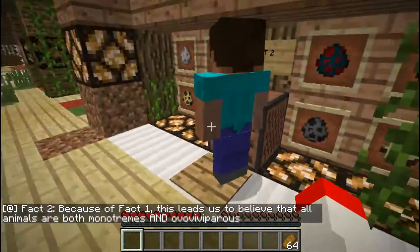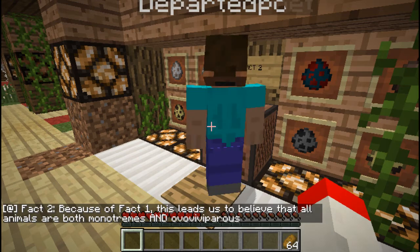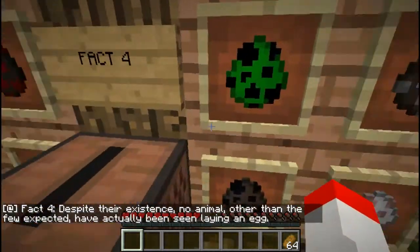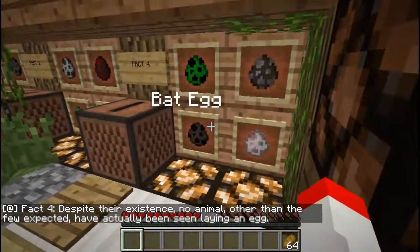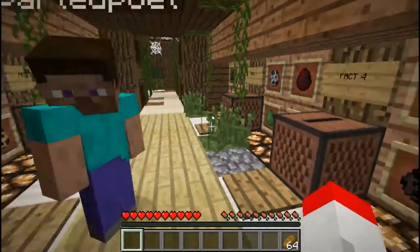Fact three: scientists are yet to discover where these eggs actually originate from. Just like the creation of man, it is a mystery. Isn't that cool? That is awesome! Right over here is fact one: all animals, except humans, come from eggs. Now we know. Fact two: because of fact one, this leads us to believe that all animals are both monotremes and oviviparous. I have no idea what that means. Fact four: despite their existence, no animal other than the few expected have actually been seen laying an egg.